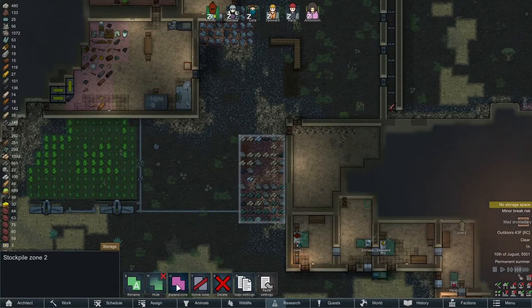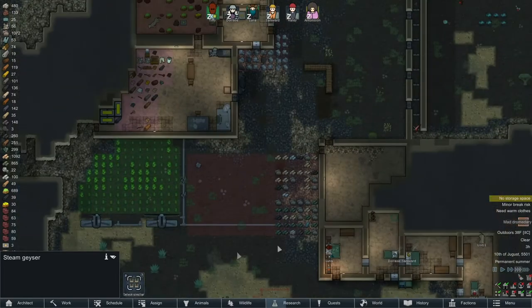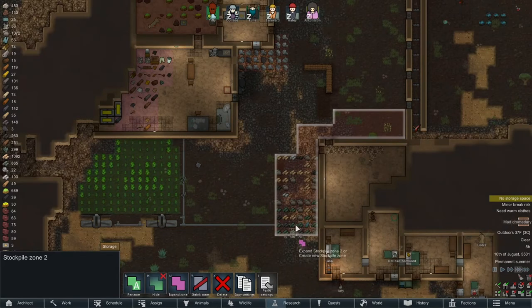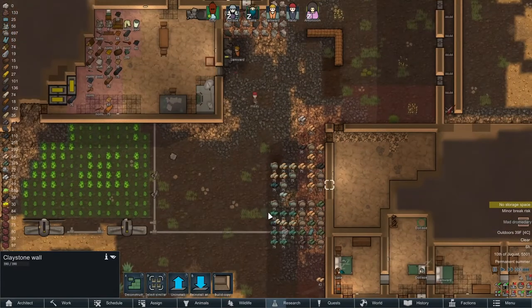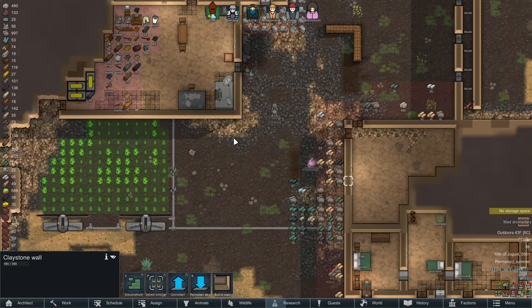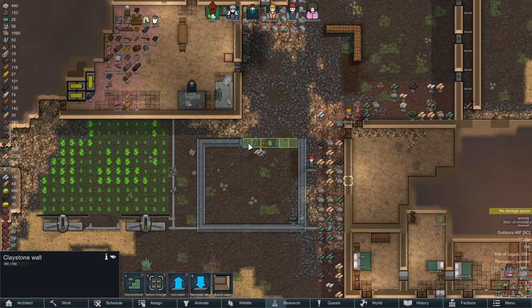This zone is going to need to be shifted over and then shrunk back. I was going to do a freestanding one. We do have stuff down here we need to build around as well. Let's do the freestanding option, so we'll just expand this zone up around here, store this crap over here for now, and run it all the way down to there. Then shrink back here. Claystone walls and I'm going to want some walkways through here at some point.